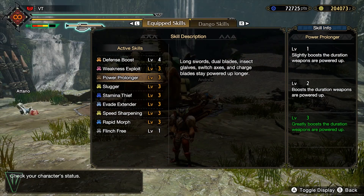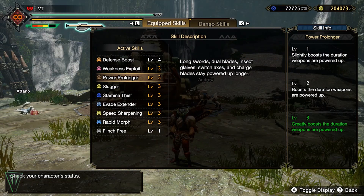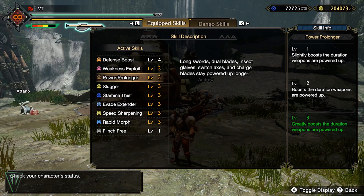First and foremost, Power Prolonger is absolutely amazing. It keeps your weapon in amp state longer, which means a lot of extra damage and a lot less upkeep.